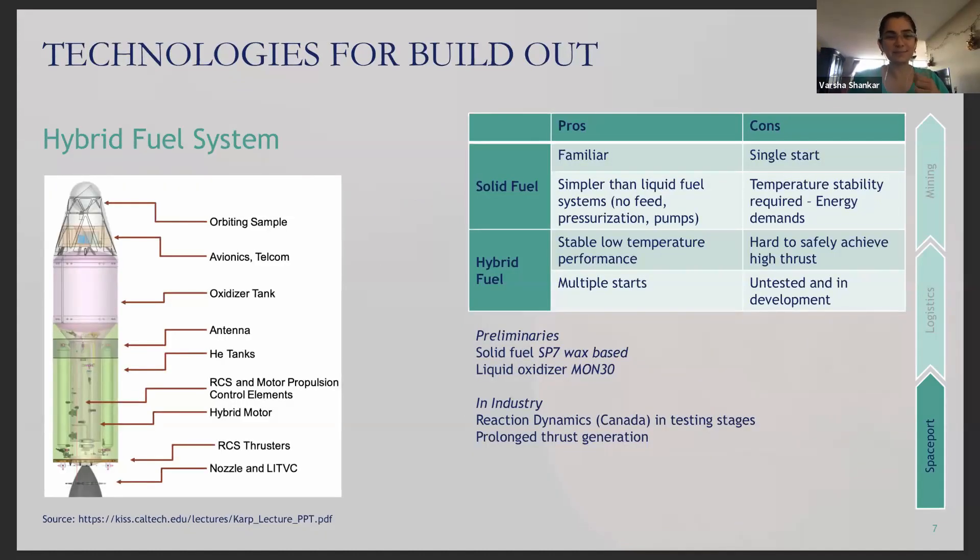Thinking ahead to fuel systems will also be pretty important. Solid fuels are single-start and very familiar — Spirit, Opportunity, Curiosity, and Perseverance have all used solid fuel rocket boosters. SpaceX's Raptor and Merlin engines both use liquid fuel systems, one using methane and the other RP-1. A hybrid fuel system uses a solid fuel with a liquid oxidizer, allowing for multiple starts like a liquid system, but with much better low-temperature performance. Achieving high levels of thrust safely remains an ongoing area of research. Reaction Dynamics in Canada is testing hybrid engines, claiming to have developed a mechanism for sustained thrust and environmentally friendly operation.